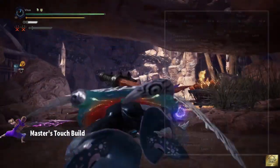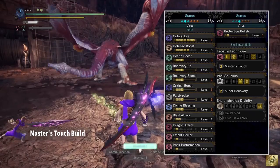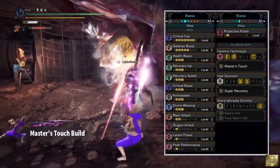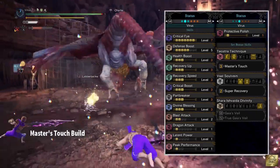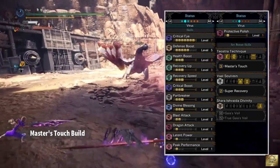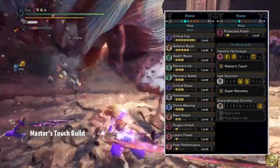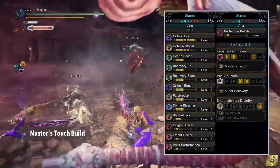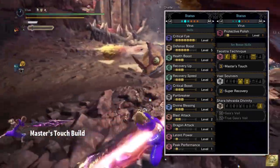So combining everything, as for skills I'll have Critical Eye max, which increases affinity for your weapon to do more critical damage. Defense Boost will give you 10% plus extra 35 defense and 5 extra elemental resistance. Health Boost will simply give you extra health. Recovery Up will make any health restoration 30% more effective. Recovery Speed will heal your red health 4 times faster than normal. Critical Boost increases your critical hit damage by 140%. Part Breaker helps breaking monster parts easily. Divine Blessing will take up to 60% less damage. Blast Attack, Dragon Attack, Latent Power, and Peak Performance come with the armor. Protective Polish will keep your sharpness at 100% for about 90 seconds after you sharpen the weapon.